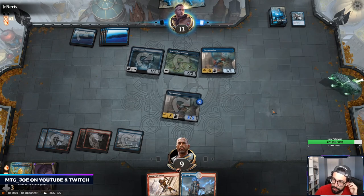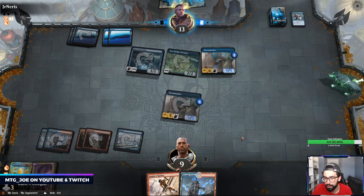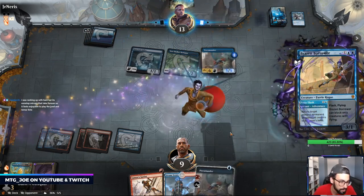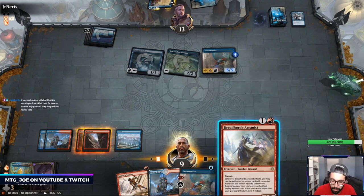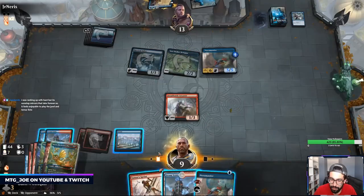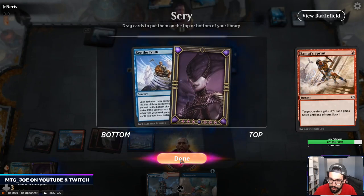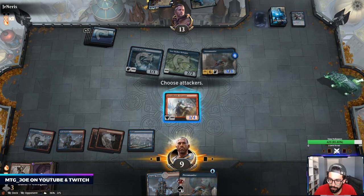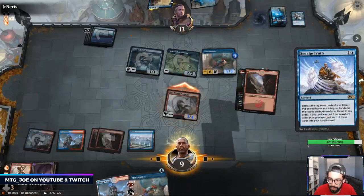Muddled Moonrunner might let us sneak through — that's annoying. That's like one of the main reasons I don't play Bant — it just takes forever to actually play. I think we just do this, try to find like a Shock. So I can cast See the Truth here — I get to put three cards into my hand. This is going to die anyways.